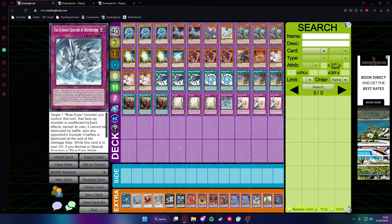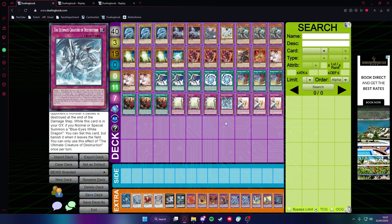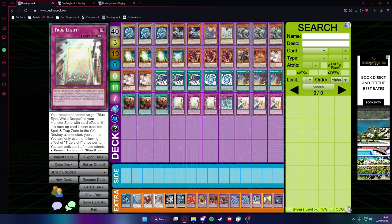Then we have one copy of Ultimate Creature of Destruction — it's searchable with True Light and it's just protection for a Blue-Eyes monster. It becomes unaffected and cannot be destroyed by battle. So basically you use this on a Blue-Eyes monster and guarantee that you're safe for next turn. If you normal or special summon a Blue-Eyes White Dragon, you can set this from your Graveyard, so it can be used multiple times. Searchable with True Light, so a good one-off.